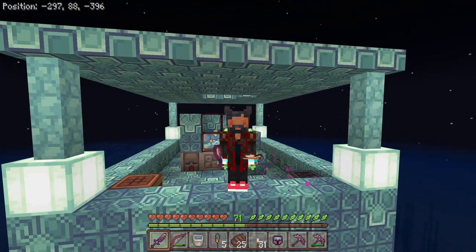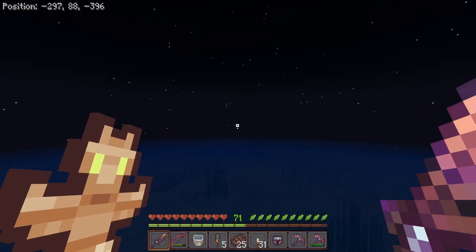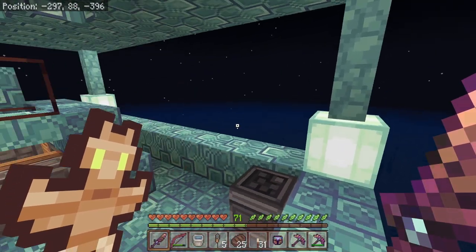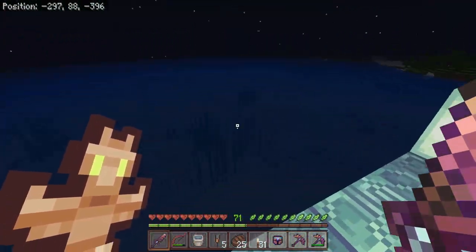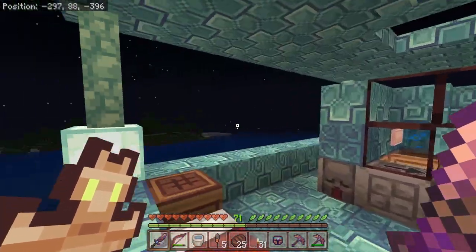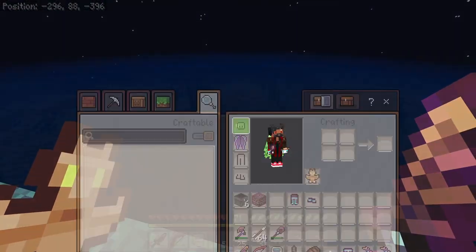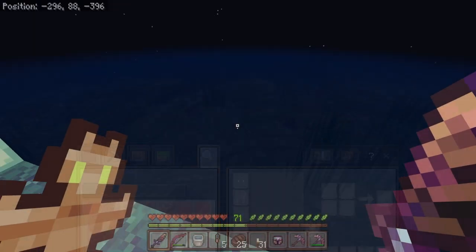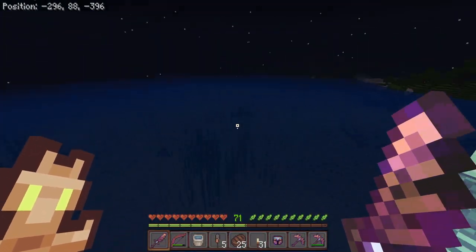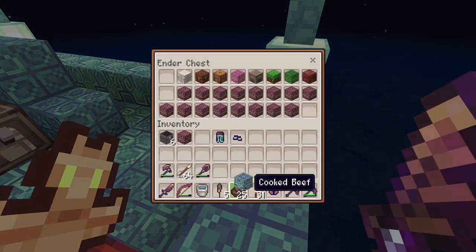Another thing you might have noticed is that on my left hand I actually have a totem of undying. That's because in between episodes I've triggered two, maybe three raids near the outpost on the cherry blossom forest. I thought I needed some totems of undying — I got some early on in the series and now I have quite a lot more.